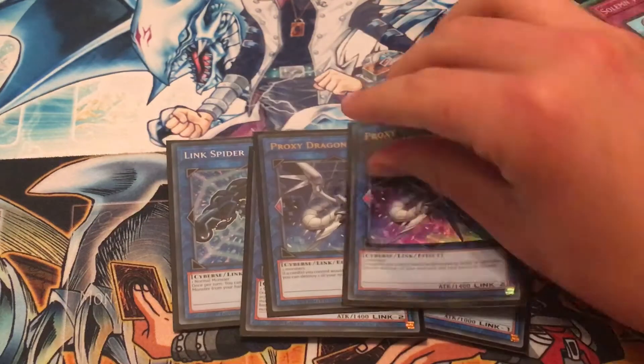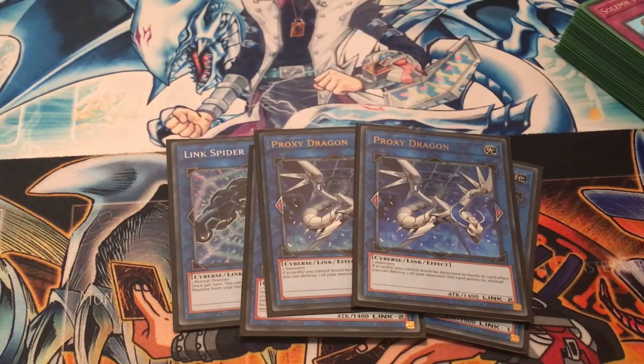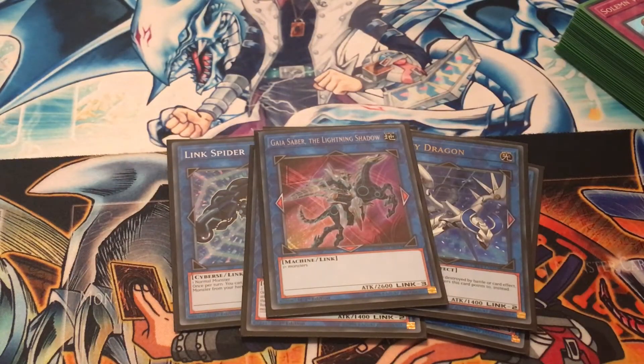Play two copies of Proxy Dragon — you can just use two Scapegoat tokens for these, and it gives you the left and right link arrows to extend your plays. One copy of Gaia Saber — again you can use three tokens to go into this. It's got down-left and down-right arrows, so it has a bit of versatility.